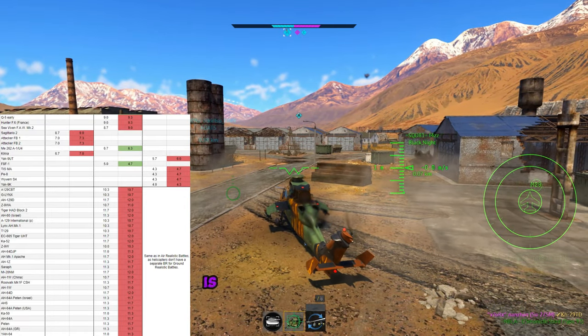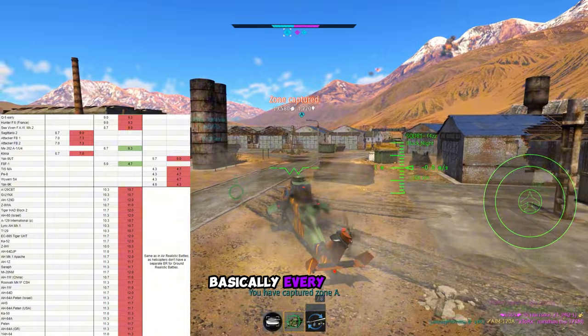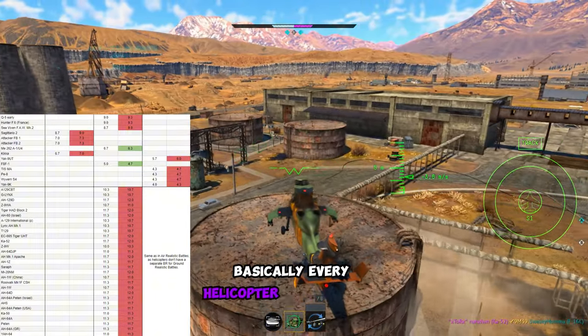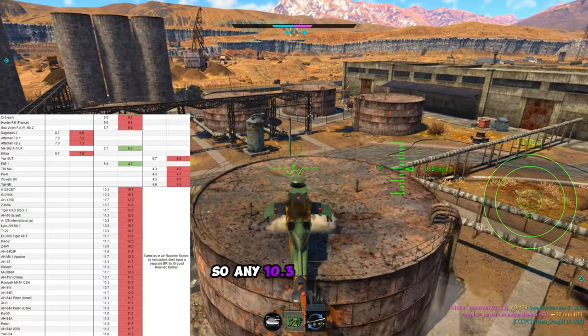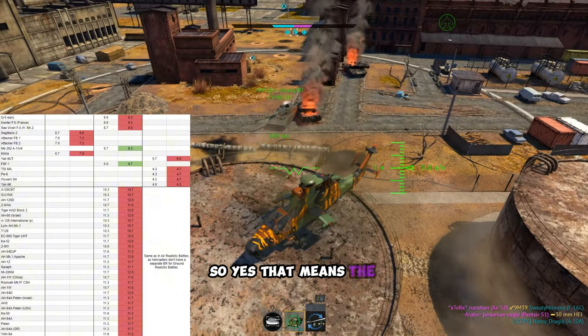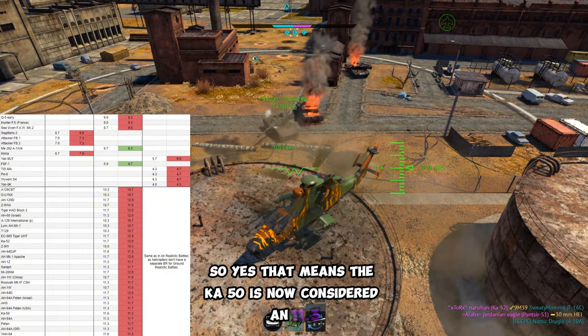Probably one of the best changes by far is the fact that they're nerfing basically every single helicopter in the game that's above 10.3. Every helicopter is going up a step, so any 10.3 is going to 10.7 and any 11.7 is going to 12.0. That means the KA-50 is now considered 11.3.